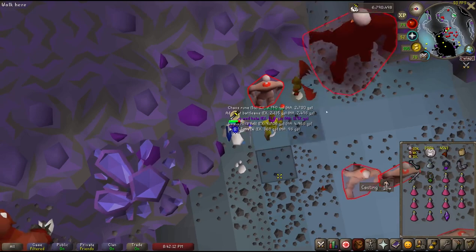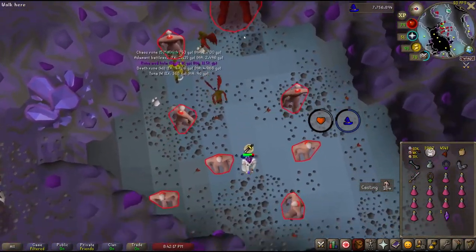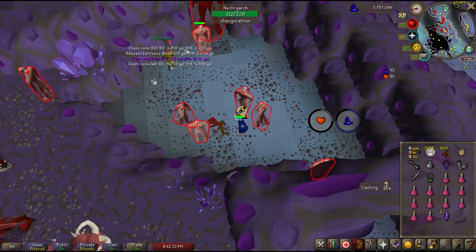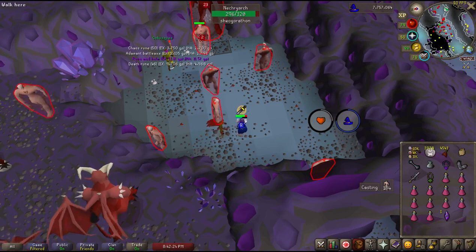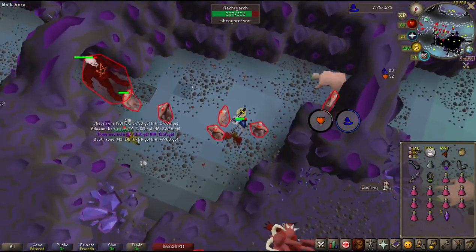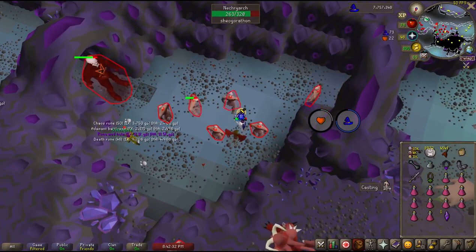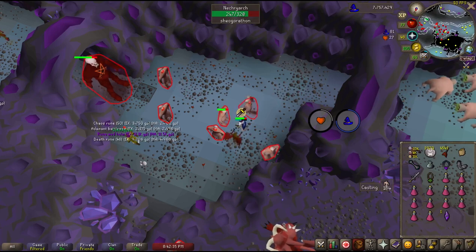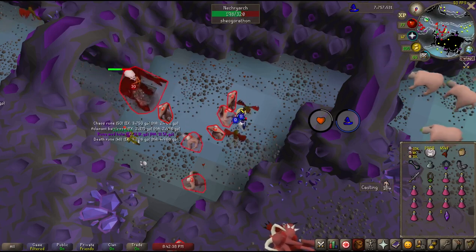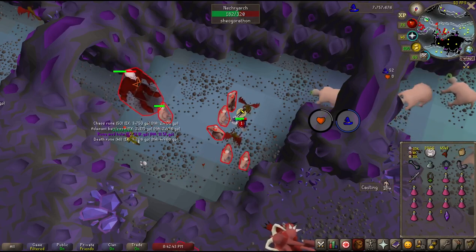If you get a necriarch superior spawn, you need to be careful. If these approach you within melee range, they will spawn 3 different types of chaotic spawn that use magic, melee, and ranged. These can max a 7 each and have very high accuracy, so they will quickly tear through your health. The best approach is to get the necriarch stuck behind other Nechryaels and continue to burst it until it dies. If it can't get to your player character, it will never spawn the chaotic spawns. If you get unlucky and it manages to get next to you and creates chaotic spawns, simply run a few rooms away until it loses aggro and then continue to burst it like before.